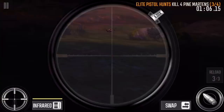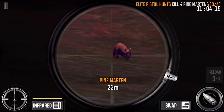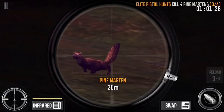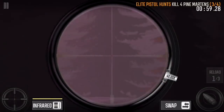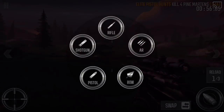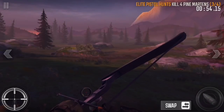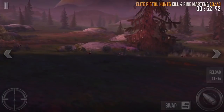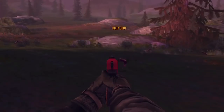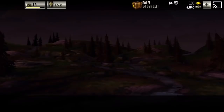So I'm just switching around guns. Also guys, if you didn't know, you can switch your weapons during a hunt. Look, I'm going to try to shoot it with a rifle. The only hunts that you can't switch your guns in are the trophy hunts — or I mean, you can, but I wouldn't recommend it. You can switch from your equipped weapons, which is really cool. And I finally get the Pine Martin with it.